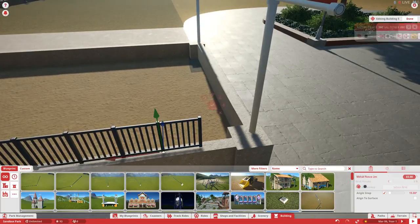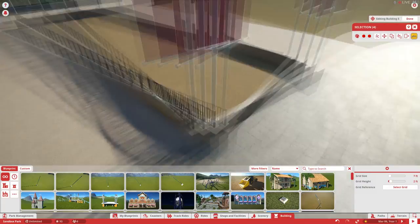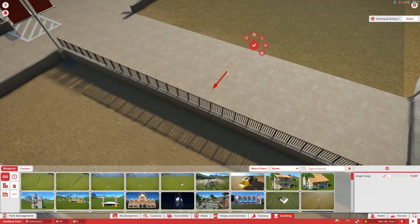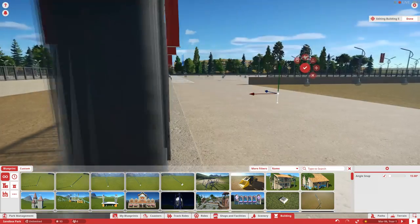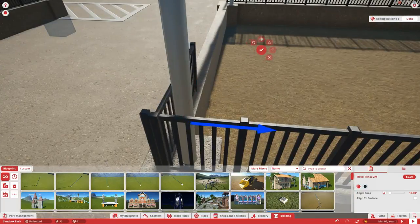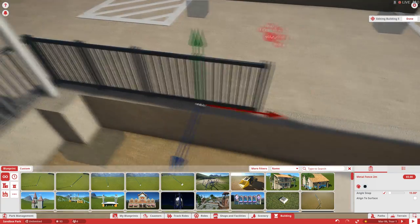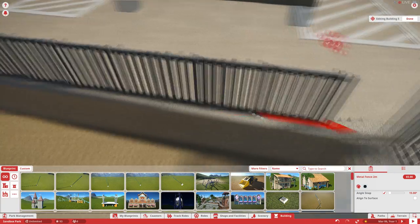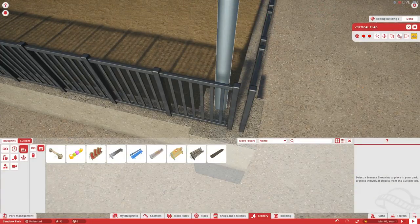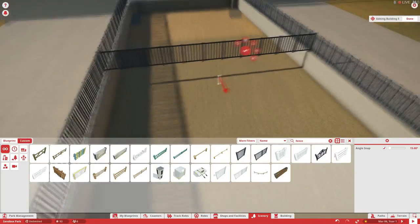The next episode, after we get done with the ticket booth and everything, we're going to work on the other buildings in the entrance plaza. I'm really trying to stay hopeful that we can get to the entrance building itself. I wanted to make it really modern — kind of like Cedar Point's entrance — very modern, with just scanners and no turnstiles, since turnstiles are actually starting to die out in most parks.